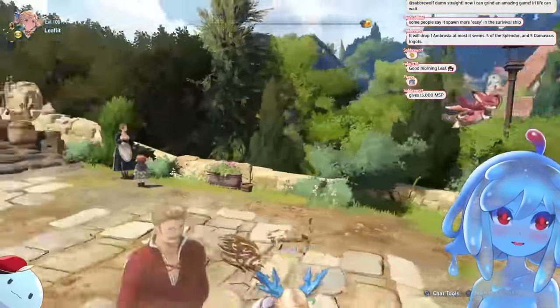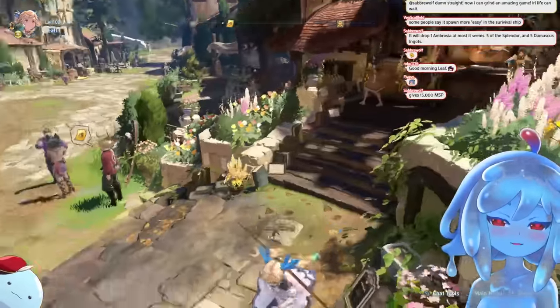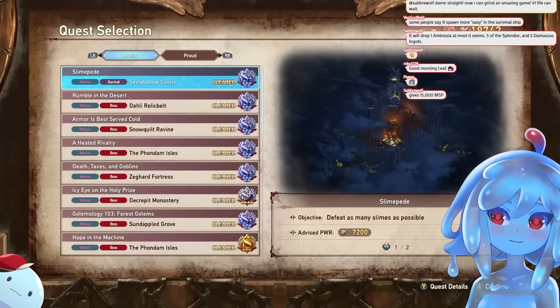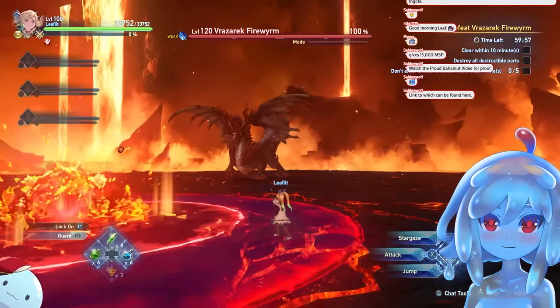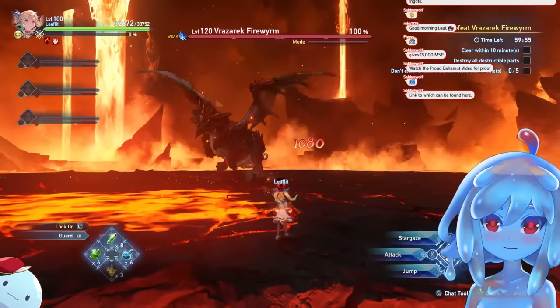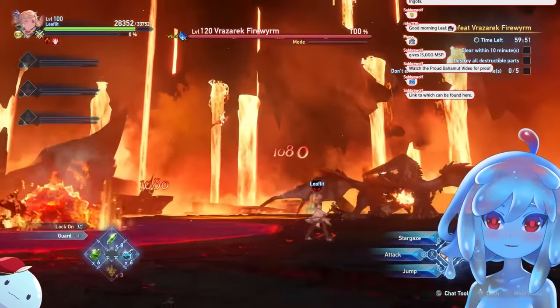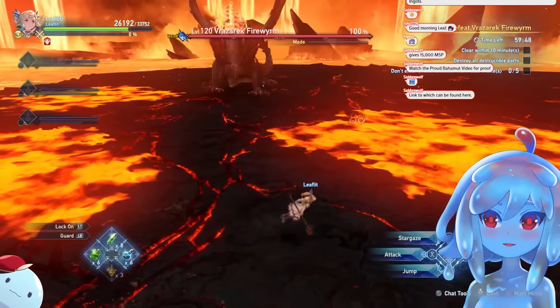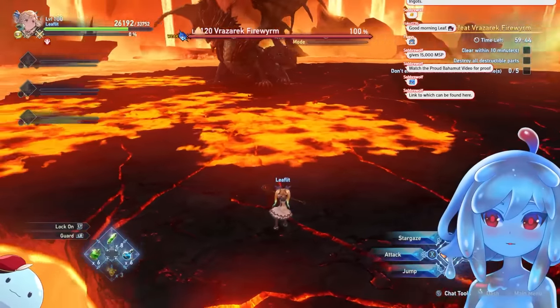And we're ending on a very important tip: guard is OP. If you're in doubt fighting a boss, always guard. If you don't know if the boss is doing something spooky, just guard. If you ever don't know what the boss is doing, just block and dodge — because you can dodge while you're blocking.